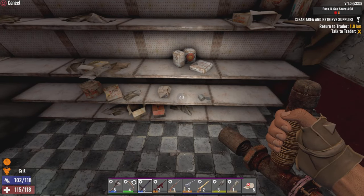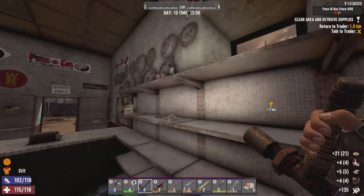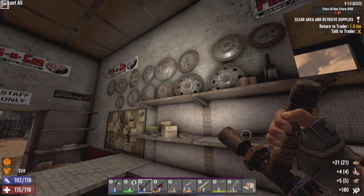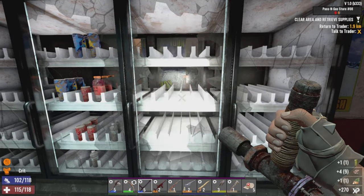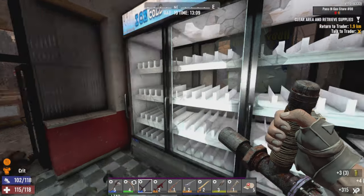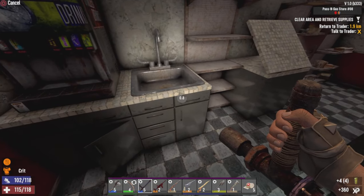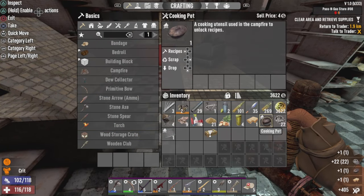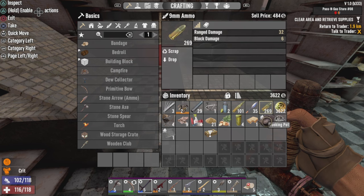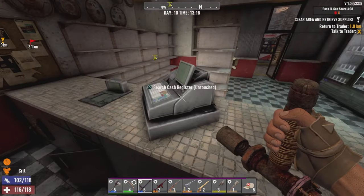Do we wanna search the shells? We might as well — never know what you might find. Might find some good stuff. Potato seeds — probably dump some of this off. Murky waters. What do we have in the soda fountain? More murky water! We'll scrap them down for iron just for the sake of keeping stuff going.